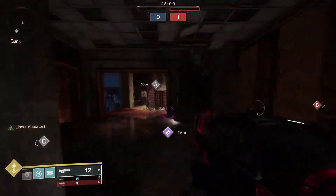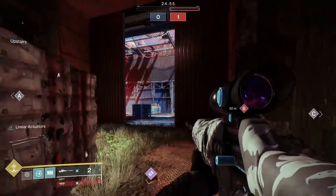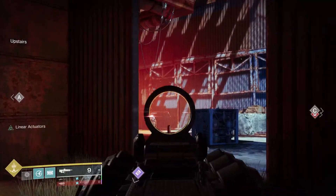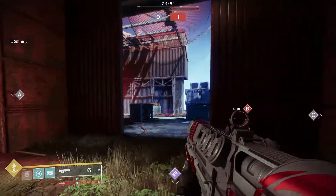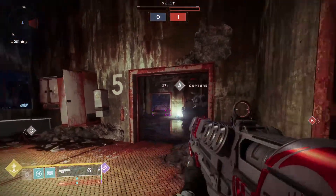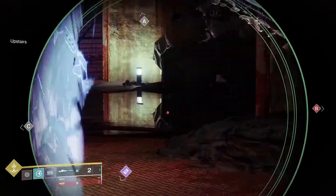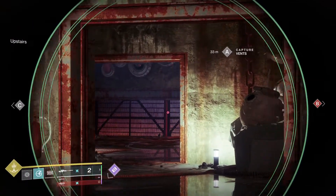We're going to take a look at that same spot but from inside middle. You can play from here too — if you're expecting them to step out into either one of these zones right here, you can get a play. The key is to either get there before them or stutter step before you get there to throw them off timing.